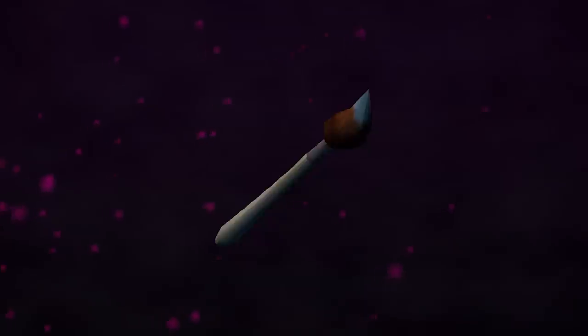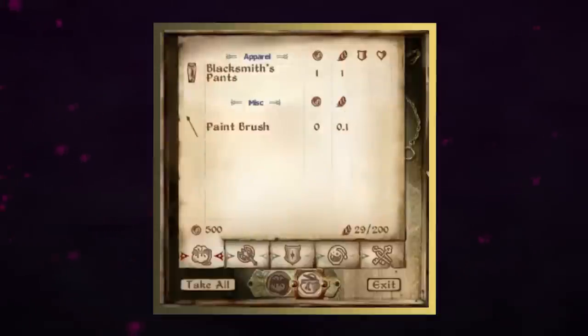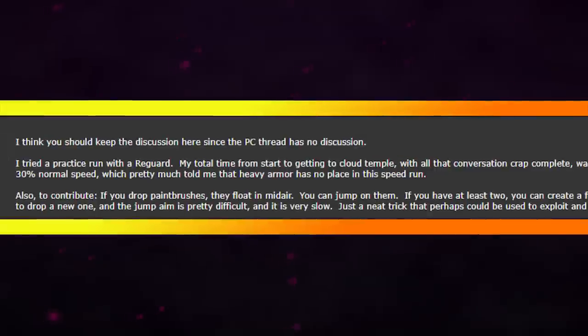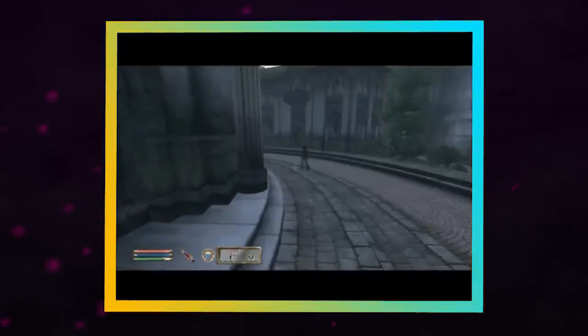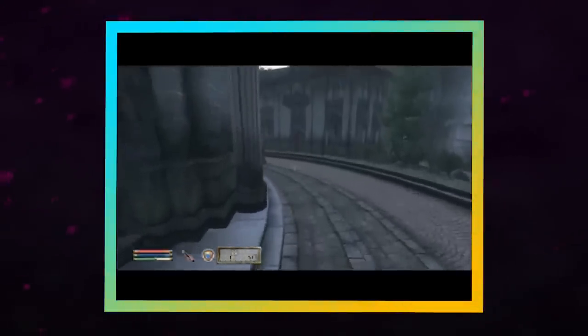One such glitch was with the paintbrush, an item with no purpose in the game except to be sold. But just 12 days after release, a player would post to the Speed Demos Archive forum that the paintbrush had a very bizarre property. When it was dropped from your inventory, instead of falling to the ground, it would float in mid-air, so it appeared the developers forgot to activate physics on the object.